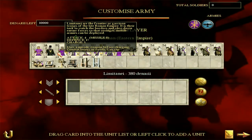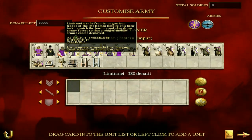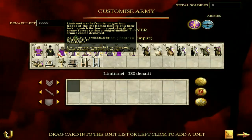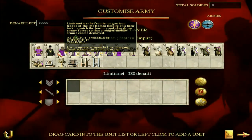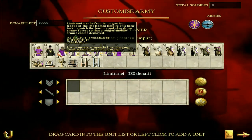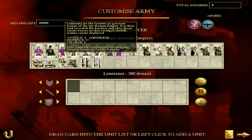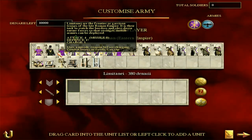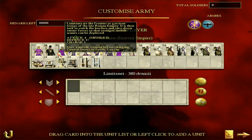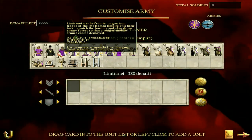Then we're going to get on to the Limitanei. These are spearmen with an attack of 4 — nothing amazing, but they're a defensive troop — and a defense of 17, which is pretty solid. They also have a missile attack of 8, which for spearmen is very, very rare, at the very least in the base game. So you look at them and think they're defensive with a little bit of punch because they can throw pila or whatever. And sometimes they can be solid. But honestly, these guys will let you down more than they'll save the day.